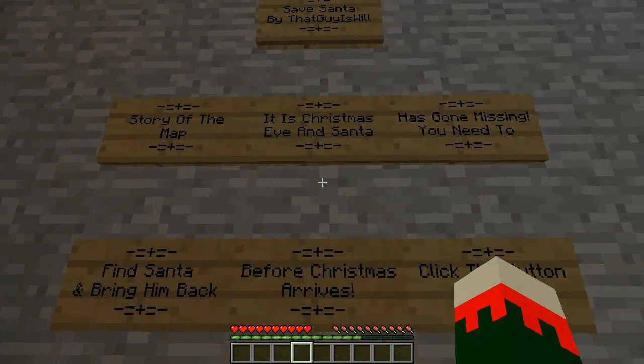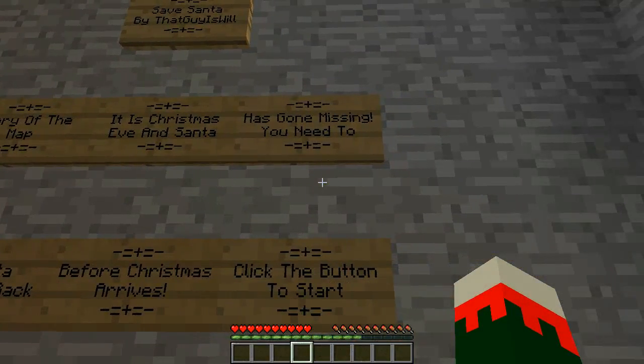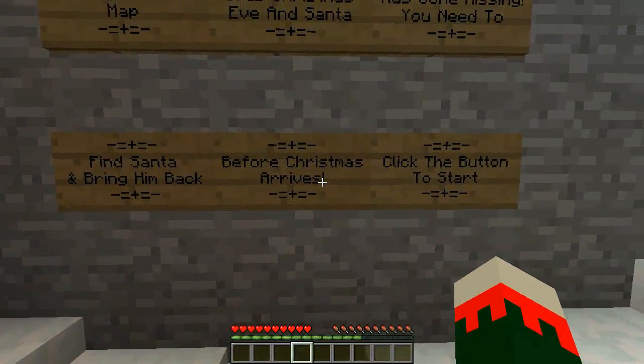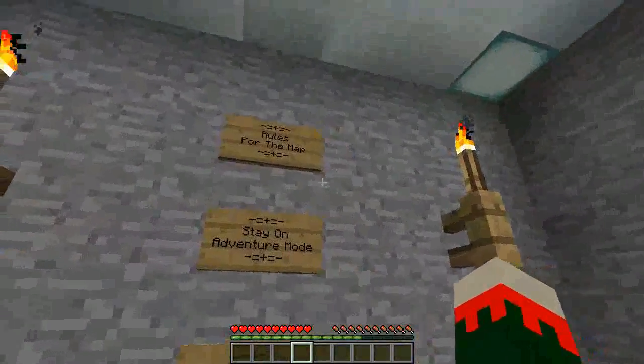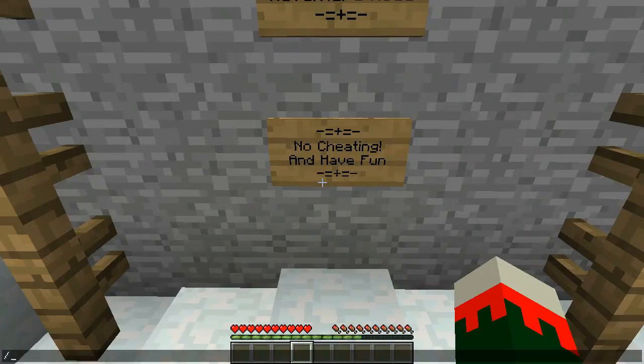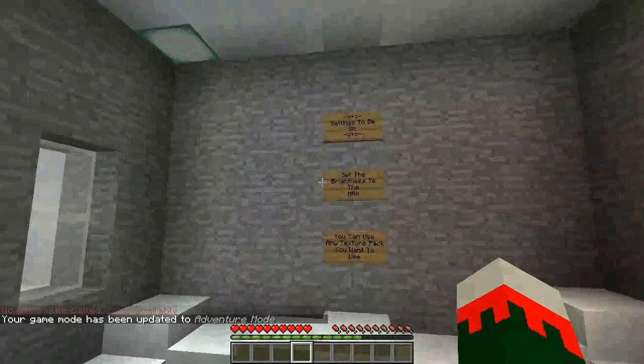Story of the map: it is Christmas Eve and Santa has gone missing. You need to find Santa and bring him back before Christmas arrives. Click the button to start. Rules for the map: stay in adventure mode. No cheating and have fun.